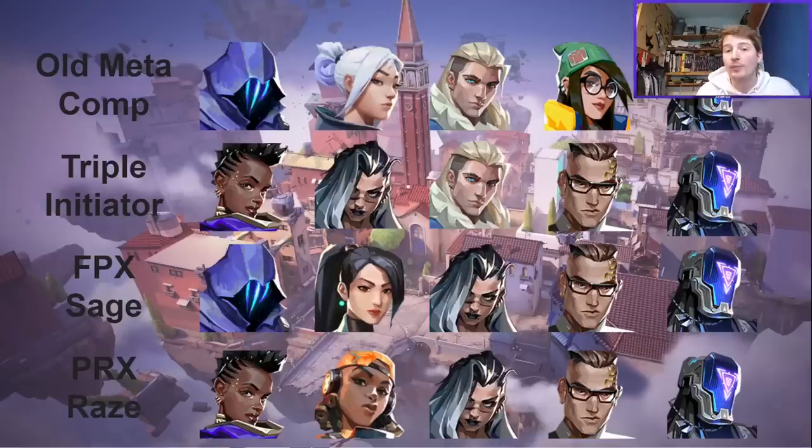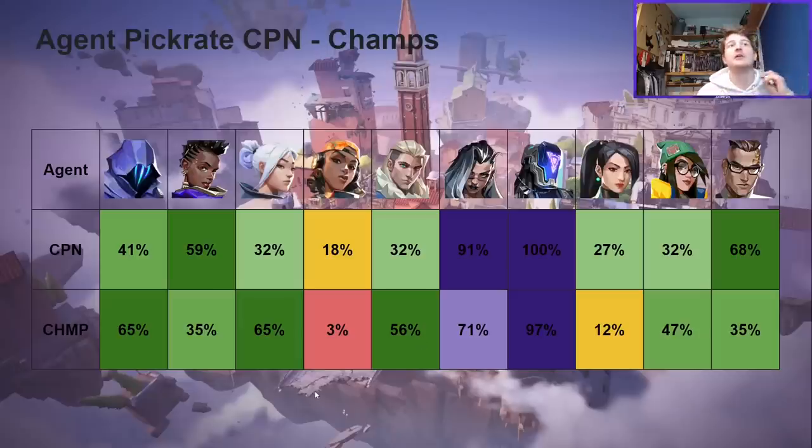That was where things stood at Copenhagen. But where did things change going into Champs? If we look at the agent pick rates, you can see some clear differences. Starting with the two controllers: Astra was actually ahead of Omen at Copenhagen, but that has now flipped — Omen became the dominant choice at Champs. One of the main reasons I think is the pick rate of Raze and Fade, which both saw a dip.